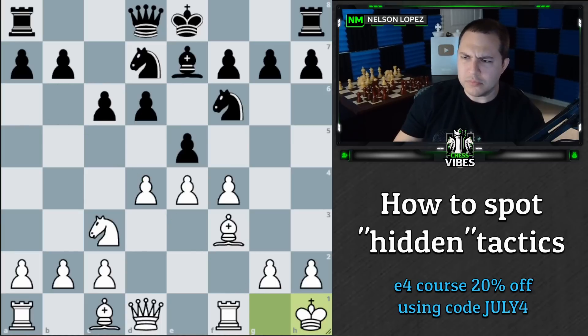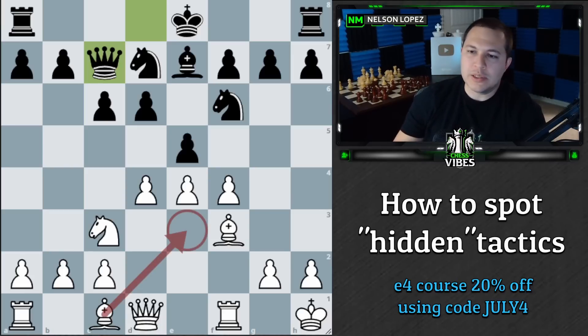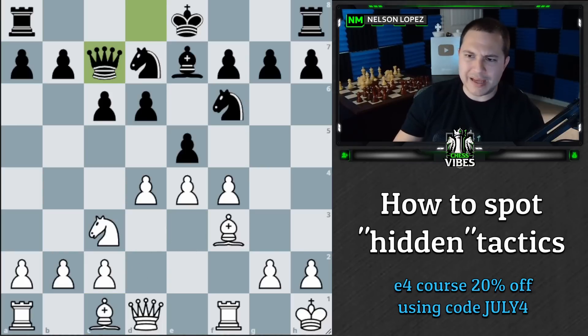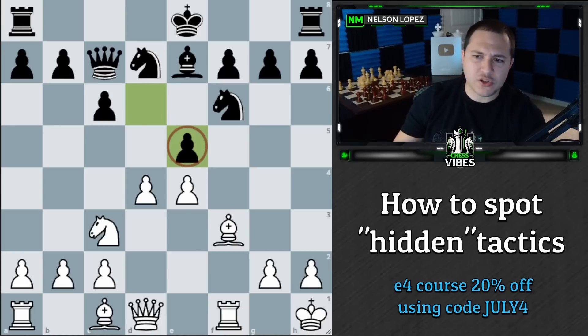Queen to c7, I traded, and I played d5. This is a good moment to talk about pawn tension. Sometimes people have a hard time knowing what to do — take this way, take that way, leave it, or push? Stockfish says the best thing is to just keep developing. When in doubt, develop another piece — you can't go wrong with that. Even if it's not the absolute best move, it's probably not going to be a bad move.